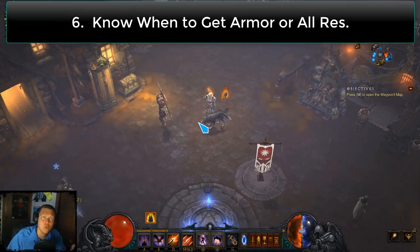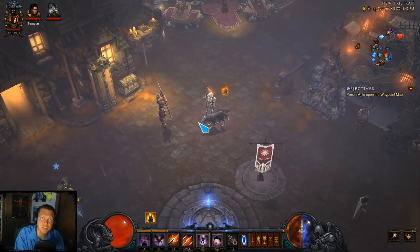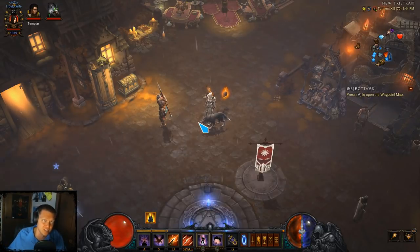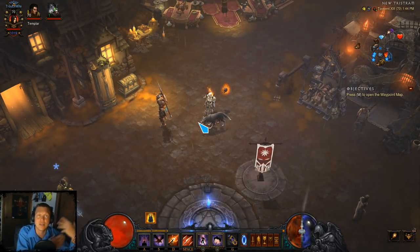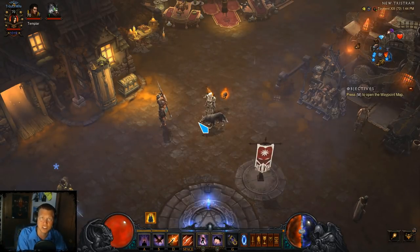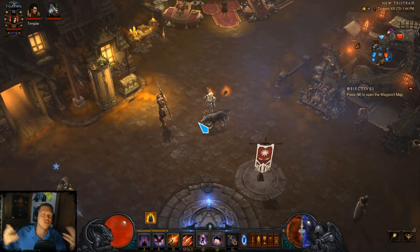In terms of maximizing your toughness, you want to stack the defensive stat that is opposite of your main stat. In Diablo 3, Intelligence gives you All Resistance, while Dexterity and Strength give you Armor. So if you're on an Intelligence class you'll have an abundance of All Resistance, meaning you want to stack Armor to avoid diminishing returns. If you're on a Strength or Dexterity class, stack All Resistance. You want a good synergy of both. Usually this choice comes up on pieces like boots, pants, and gloves.